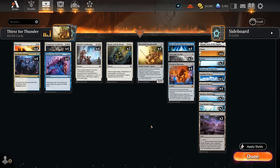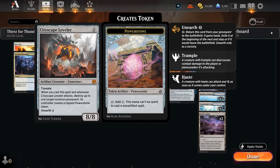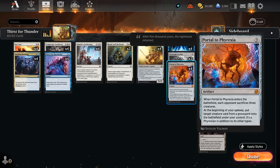Our other graveyard targets are One with the Multiverse, which casts spells for free off the top and can easily take over the game by chaining them together. We've got Cityscape Leveler to destroy opposing non-land permanents, and Portal to Phyrexia, making the opponent sacrifice three creatures when it enters. Even if we bring Portal back in creature form with Abuelo's Awakening, we still get that immediate value.